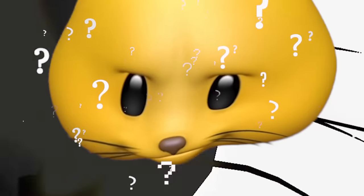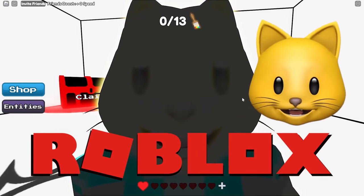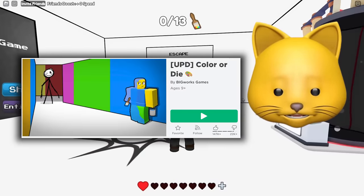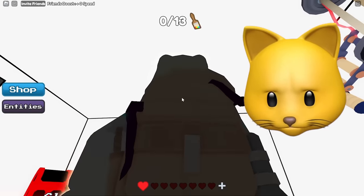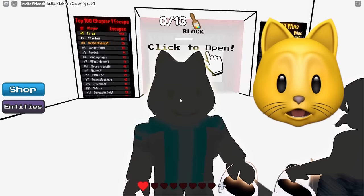Hey everyone, it's your friend Thinknoodles, and welcome back to Roblox, where today we're playing a game called Color or Die. It's like almost black and white — you can kind of see some color, sort of. My head's glowing a little yellow. It's a horror game which has something to do with paint, apparently.